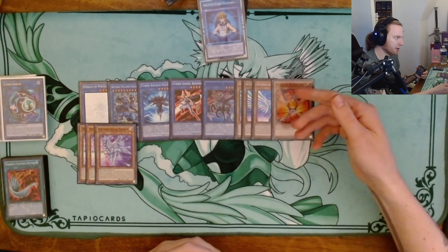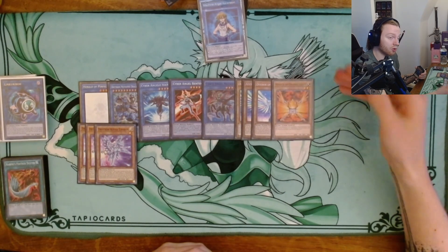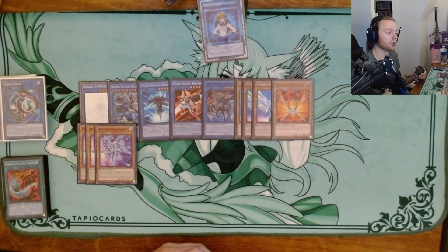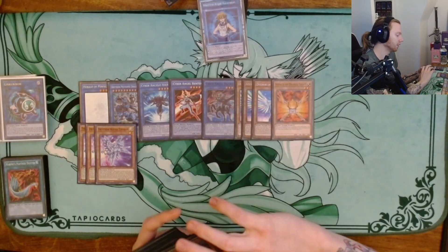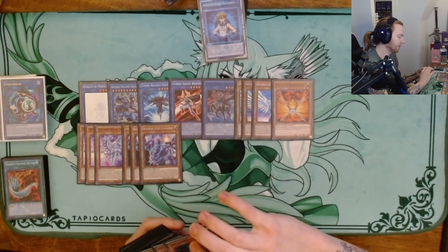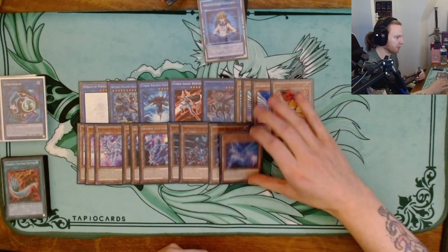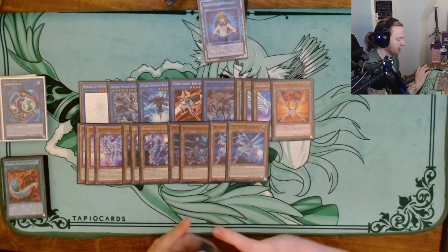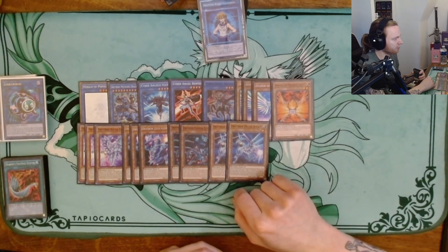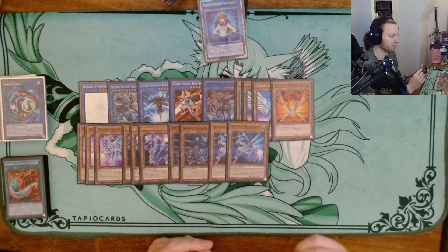Some inspiration came from Champingo — his deck is really focused on being consistent with triple Pot of Prosperity, but I really hate Pot of Prosperity so I'm not playing that. I did look at his ratios and tried something: triple Alpha, triple Zeta, only two Gamma, and two Delta. Because I don't play Prosperity, the Delta becomes a lot better. The spell ratios are also going to be very different from what you're used to.